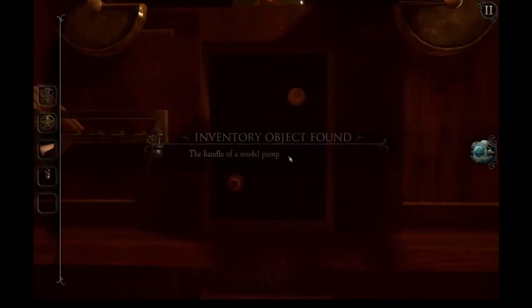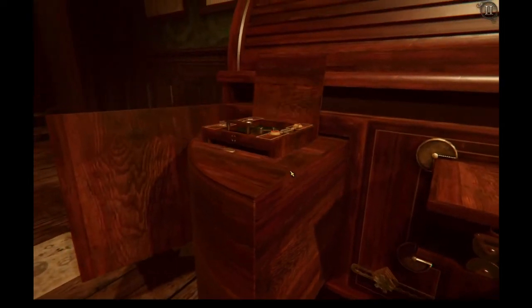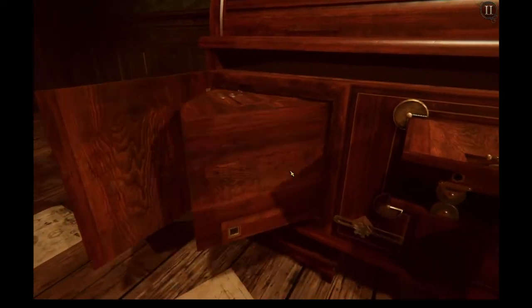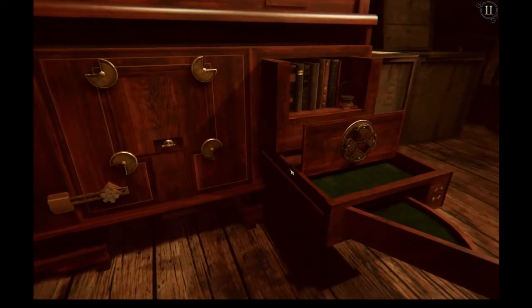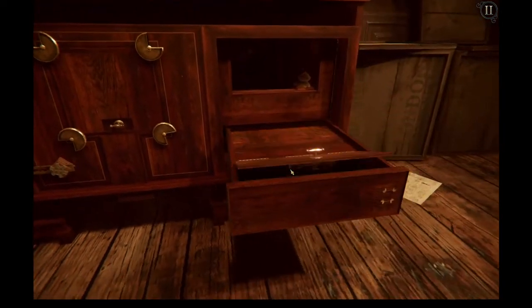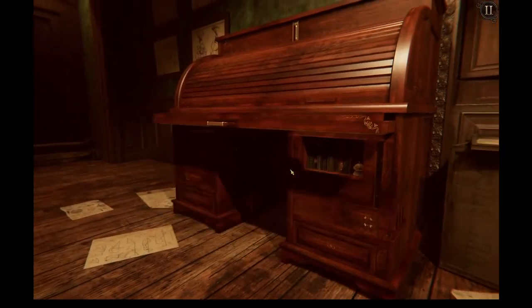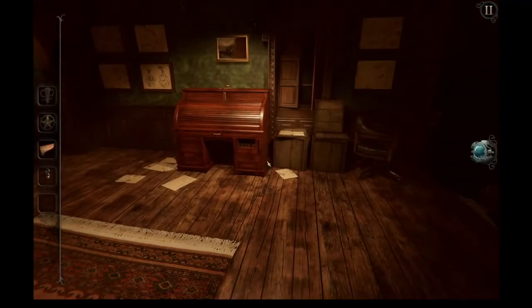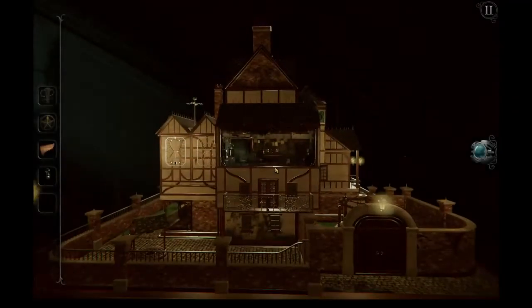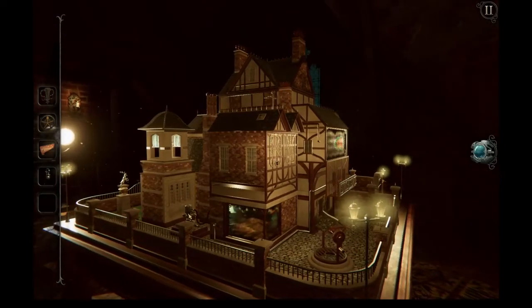And we get the handle of a model pump. Obviously that's not something we can do anything with here. And as you can see, all of this stuff is tucking itself back away because none of it is important anymore — we have done all the things to do with it. That's basically saying you're done here. We are not done with the desk, but we are done. Oh hey, a pump!